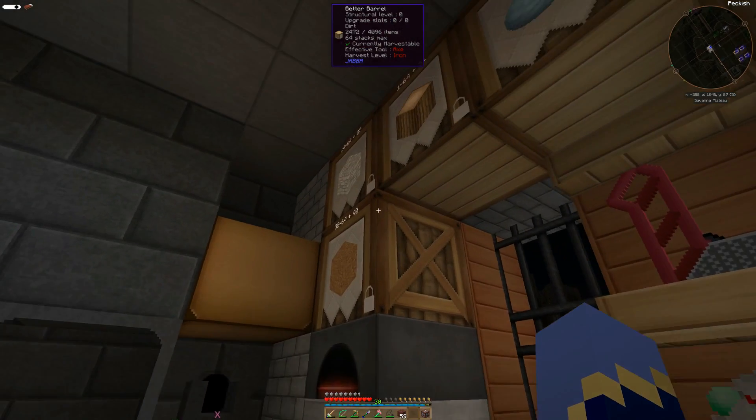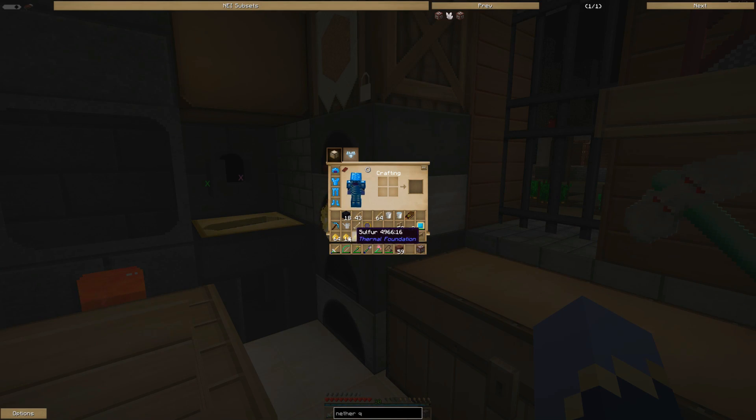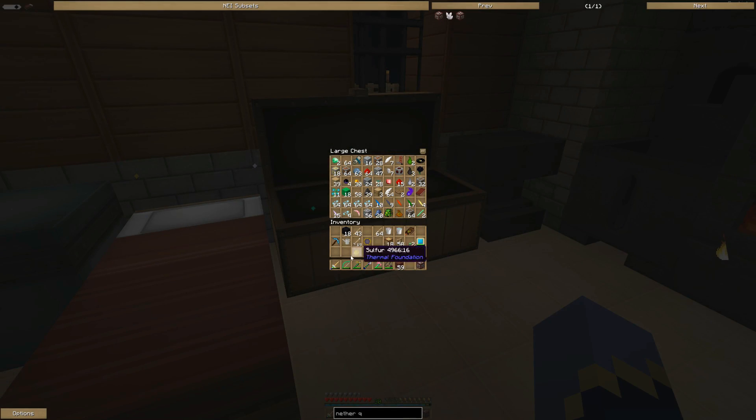Let's put my stone in there and the excess cobble away. Ooh, I got some sulfur — fancy. I'm sure I probably need some of this for other things, but for now I might just use that for lighting.